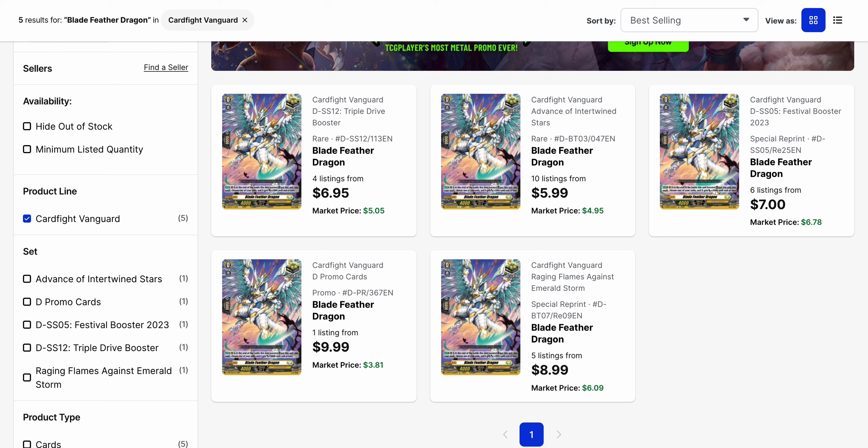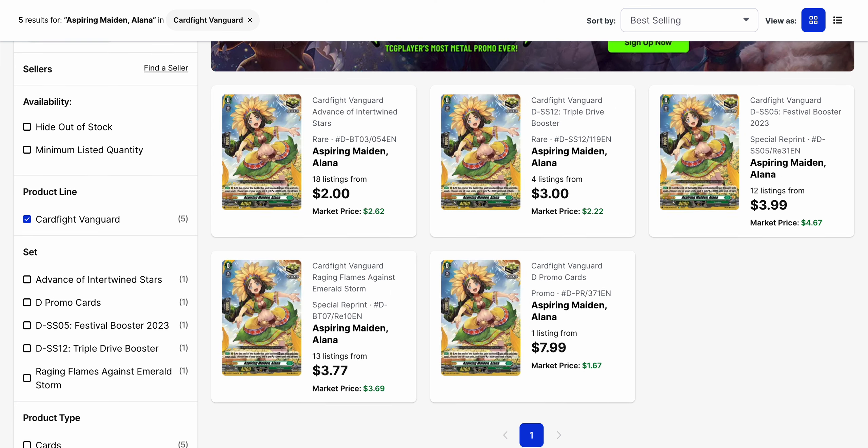Blade Feather Dragon — looking at all of its non-high rarity variants, this card, despite having five different types of printings including the promo you could get out of the new starter decks, is still at least a $6 card amongst all of its base listings right now, as Cater Sanctuary is still one of the more popular nations to pick up. And for Aspiring Maidon Alana, who is the crit for Stoikia, the lowest listings are $2 and $3 among the original version and the Triple Drive version, and then listings go up to $8, where the $8 one is a single listing for the promo variant with no foiling whatsoever.